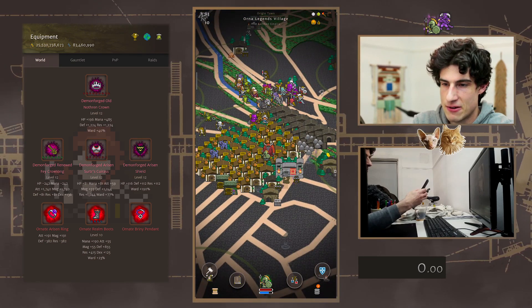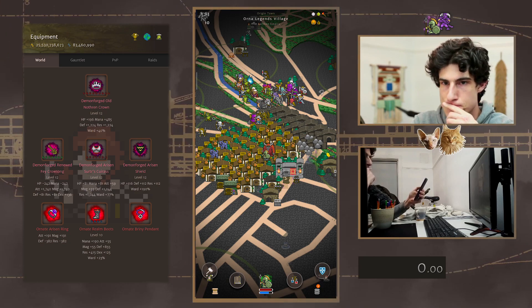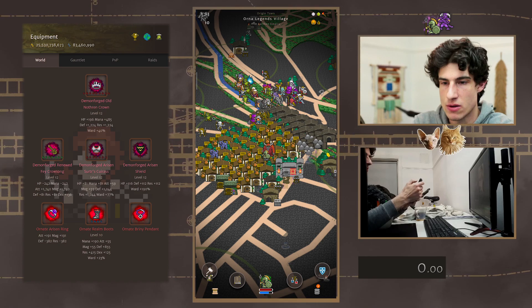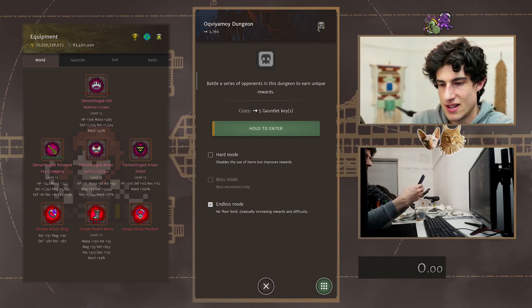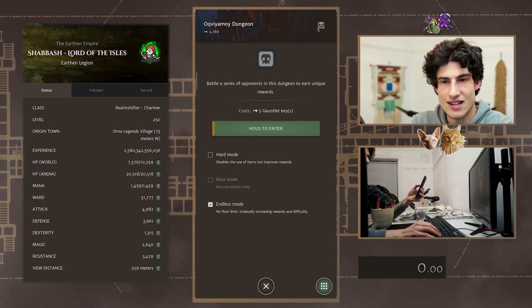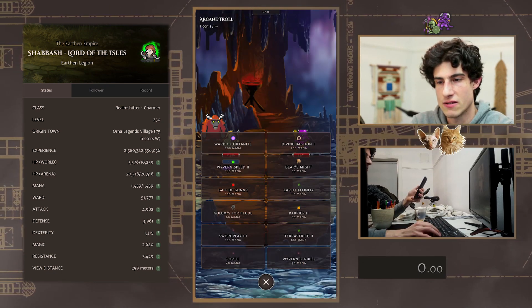I'm going to keep Faye Yeti out to try and get the Prism Wall proc. And then I'm probably going to swap to Auric Alchem Gold for the Ward Recovering. So zoom out so we can actually see the dungeon. Alright, so we're starting it as soon as we can see the dungeon floor.